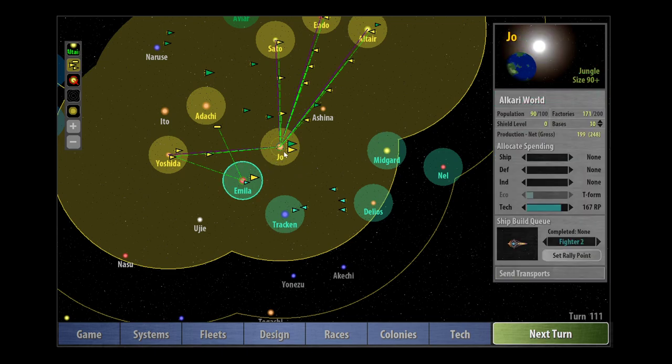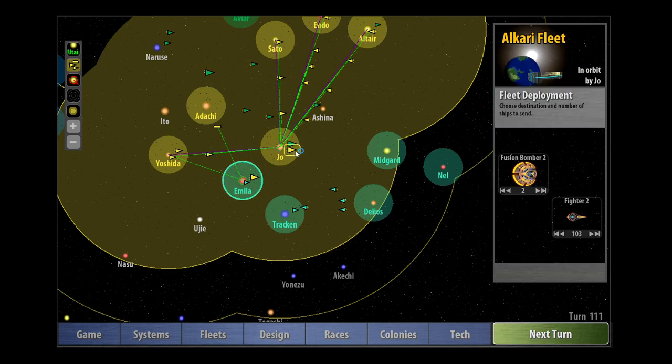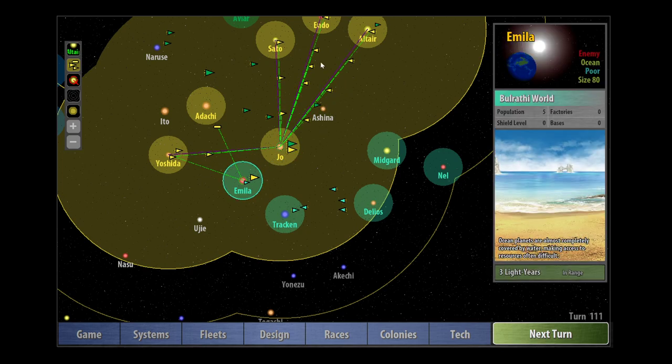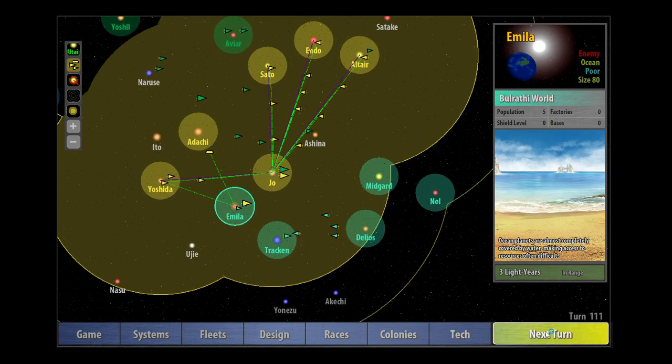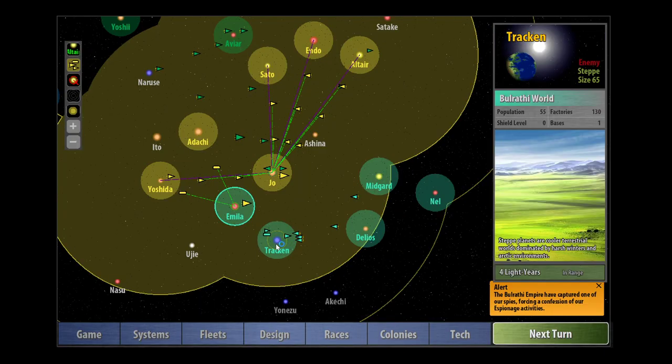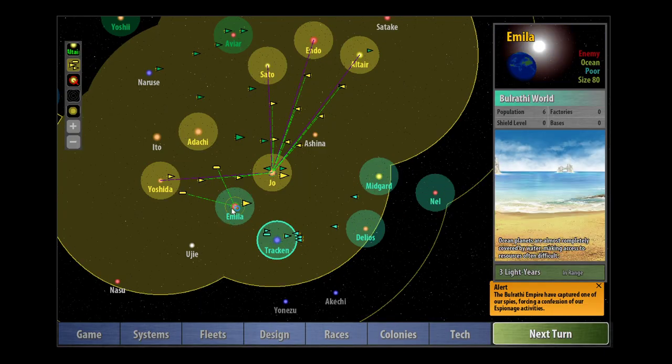I wonder if we could send these ships out now. 103 fighters is a lot, and we've got these Hyper-Xs incoming. Yeah, maybe we'll wait. We're sending those from Yoshida. We don't want to bombard the planet now — notice how the Bulrathi did grow one pop.